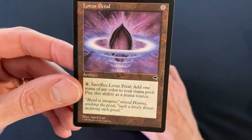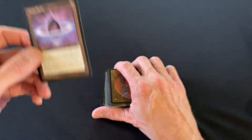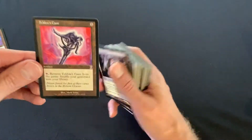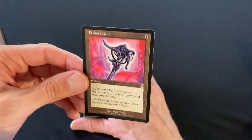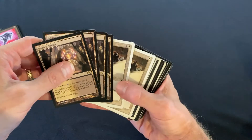Lotus Petal costs zero mana and works just like a lotus, but only gets you one mana — so that would not work in modern or standard. Feldon's Cane is pretty much the same story; I used to throw one of these in every deck, but it's not legal in modern or standard either. Not looking so good.